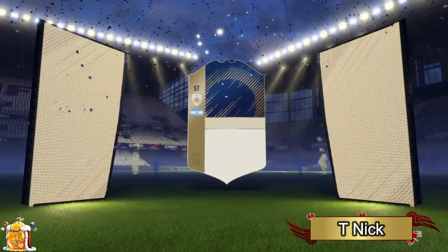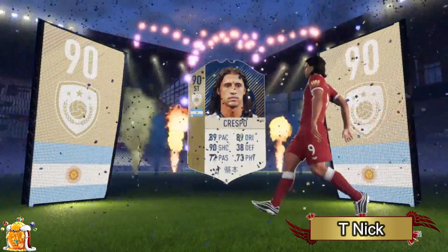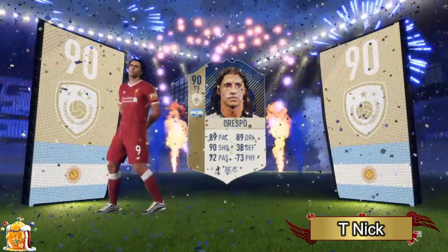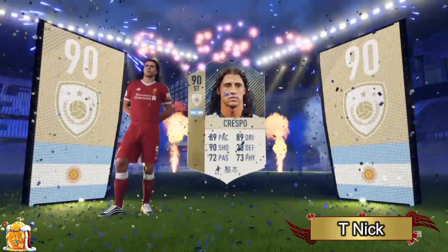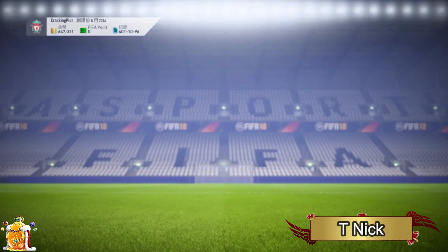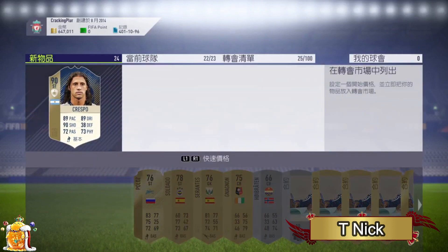T Nick gets 90 Prime Crespo — that is absolutely sick. I actually wanted to try this guy's card, it looks absolutely amazing. If you guys haven't seen the new icons released for FIFA 19, you need to check that out on EA's Twitter — it is absolutely insane. A lot of people who quit FIFA are definitely coming back just because of that. Decent pull there from T Nick.